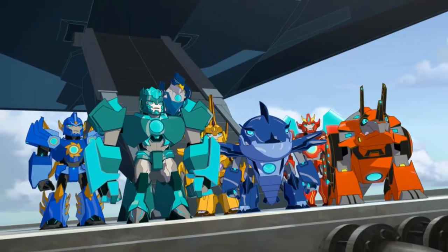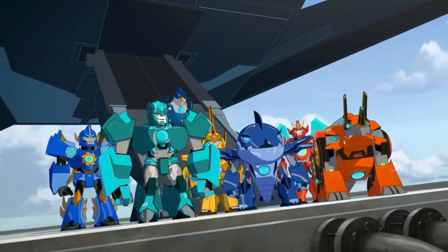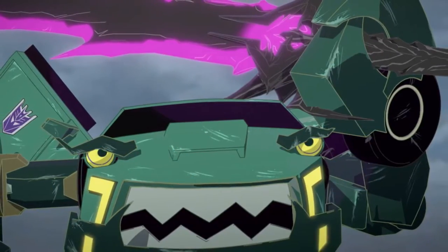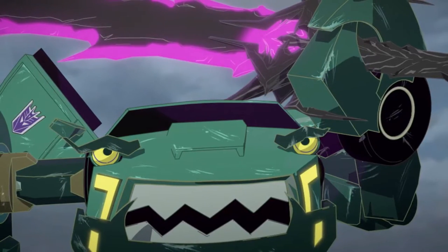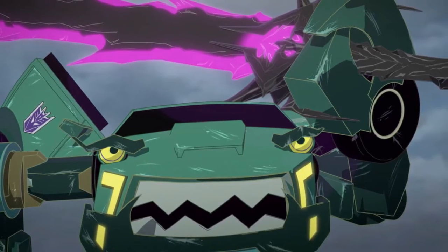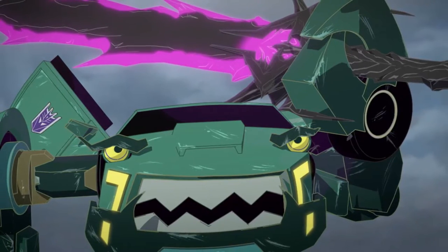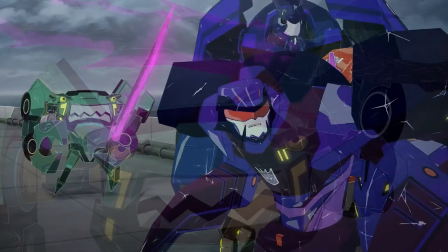One of the things Clawtrap actually finds is the Dark Star Saber. If you remember, the Dark Star Saber is a sword made of pure dark energon that Megatron created back in Season 2 to counter Optimus' regular Star Saber. Megatron last used this in the Transformers Prime finale, Deadlock, in which after Bumblebee killed Megatron with the Star Saber, he dropped the Dark Star Saber and it landed somewhere on Earth — we had no idea where it landed.